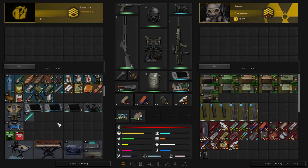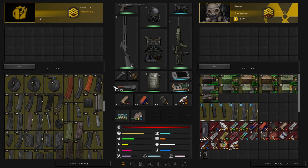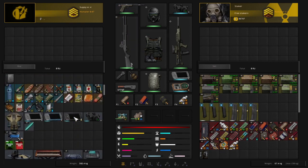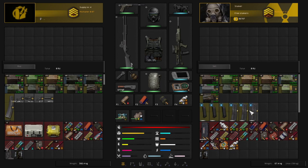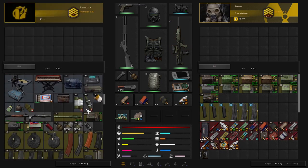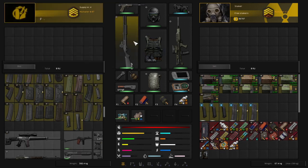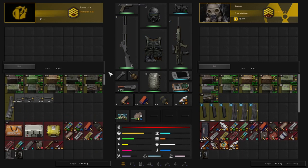I'd certainly like to have that jailbroken PDA. I'm wondering if there are some better magazines here - probably not. We do have another 100-round magazine for STANAG but these rounds are extremely large and don't fit in our loadout, which is why I have three backup fast-loading mags. I don't think there are any scopes that are going to beat what we have, and this gun can't actually take different scopes anyway.